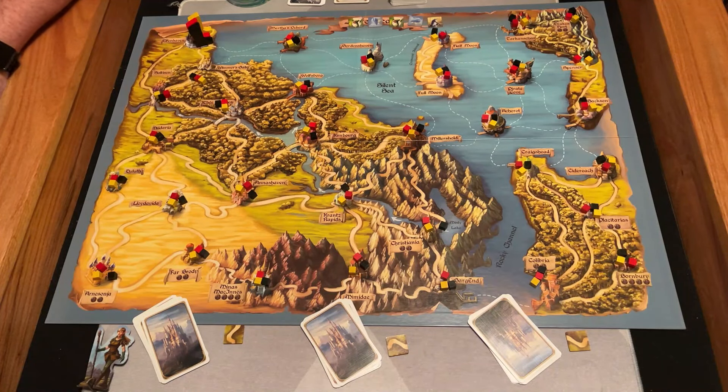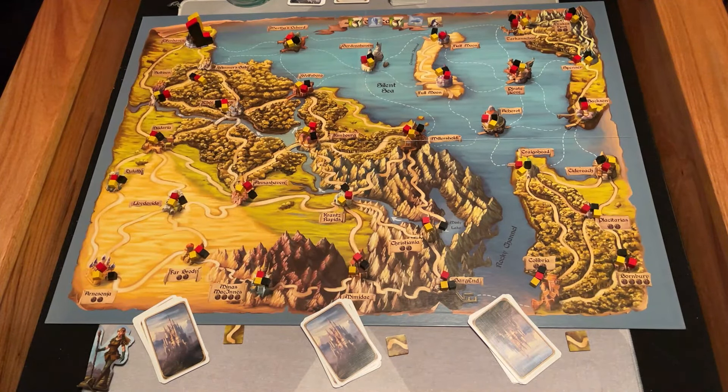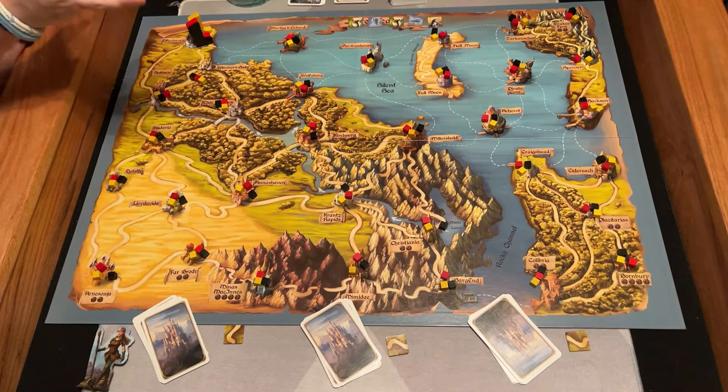Hey everybody, what's going on? It is Jason with The Board Game Mechanics, and today we're going to take a look at a game called Elfin Roads. Here's the rule book — it says Elfin Land — but I actually have Elfin Roads, and I'm actually going to be playing on the Elfin Sea side of the board.